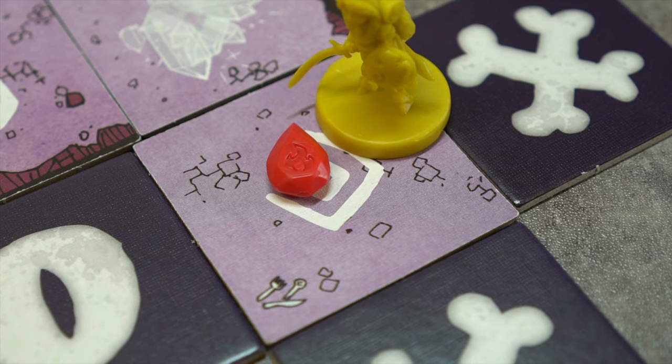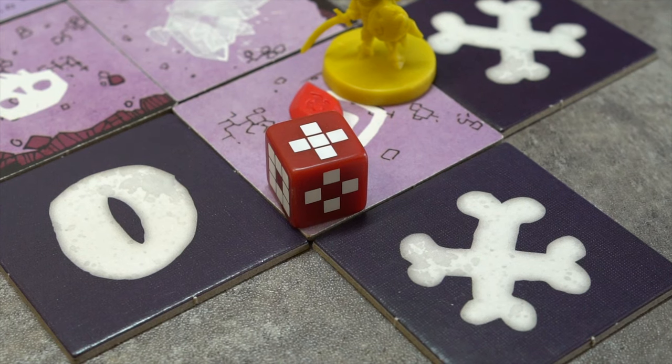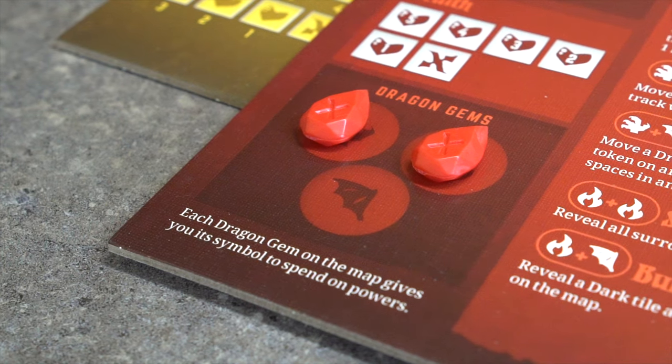Dragon Gems: If one of these is collected, the Knight rolls the dragon die. If it affects the center tile, she loses 2 grit. If not, she gains 5. The Dragon Gem is then returned to the dragon.